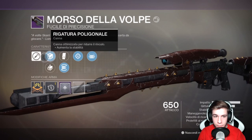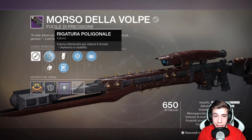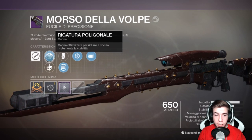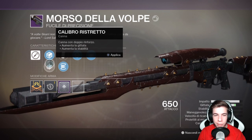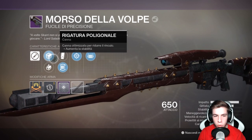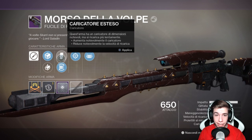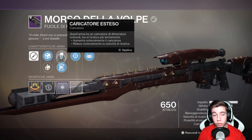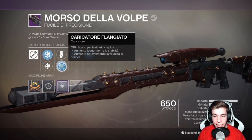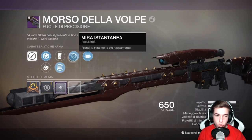Vediamo subito i perk. Abbiamo innanzitutto un telaio aggressivo, quindi danni e rinculo elevati. Per i tipi di canna: rigatura poligonale, che aumenta la stabilità, oppure una canna con doppio rinforzo che aumenta la gittata. Preferisco mettere rigatura poligonale perché in Crogiolo la gittata interessa poco. Per il caricatore, ho scelto il caricatore flangiato perché aumenta notevolmente la velocità di ricarica.